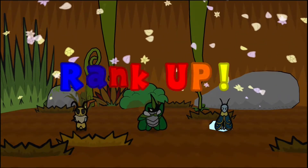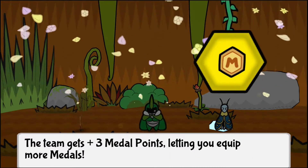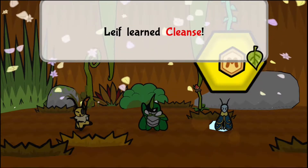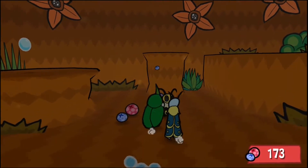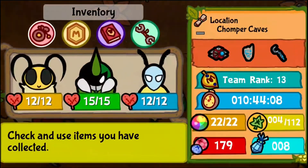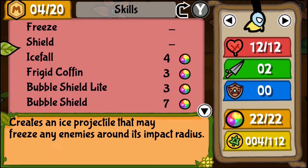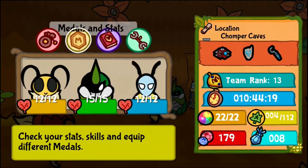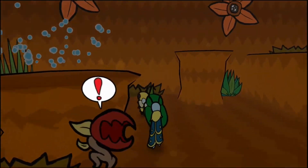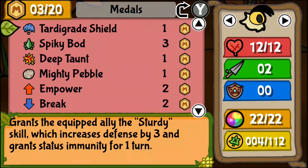Rank up! I'm gonna raise MP on this one. Leaflearn Cleanse — pretty sure that gets rid of negative status conditions, right? Actually, it removes all temporary charges and status effects from an ENEMY? Interesting. I never know when that'll be useful. Speaking of which, I just remembered I forgot to re-equip Spy Specs from before. I still have three left.